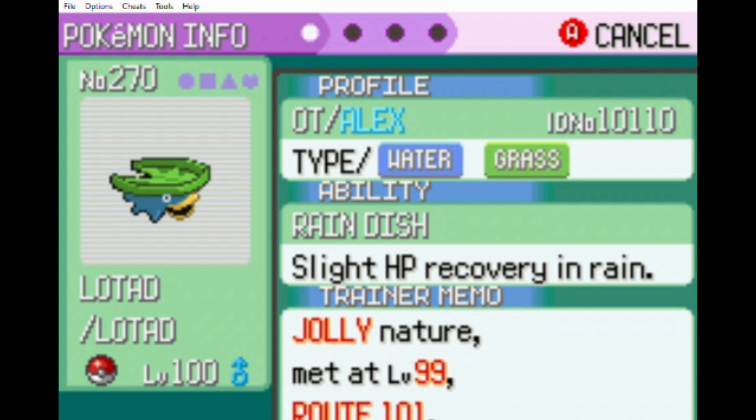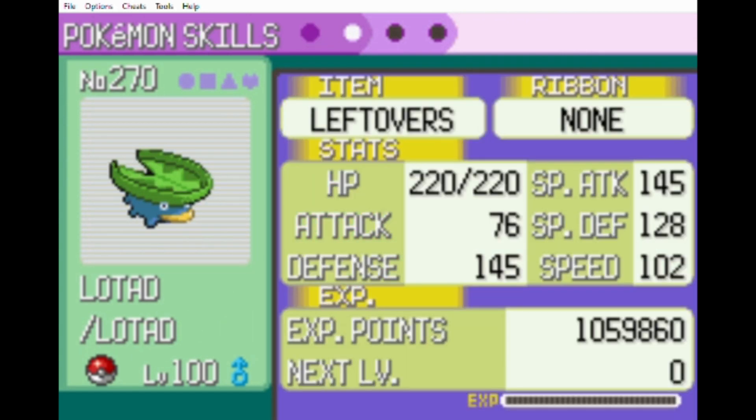The reason it was level 99 when I caught it was because I used an Action Replay code so I could get a Lotad to level 99 as quickly as possible. I chose level 99 because if it was level 100 you couldn't EV train it properly. I mainly invested in Lotad's Special Attack and Defense so it could survive those 100% accurate Aero Aces, and I put just enough Speed into Lotad so it could outspeed some of Steven's Pokemon, which makes a big difference in this challenge.